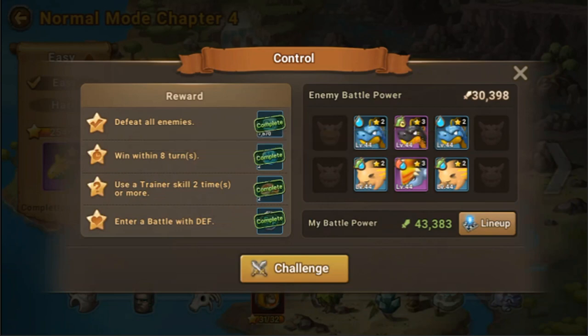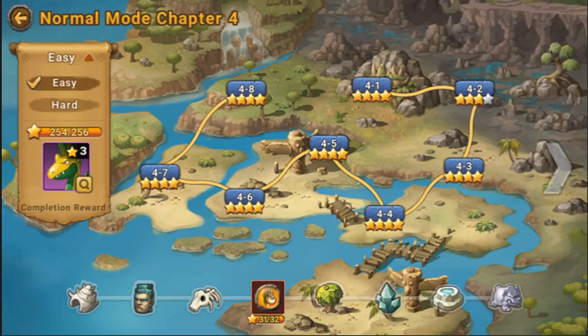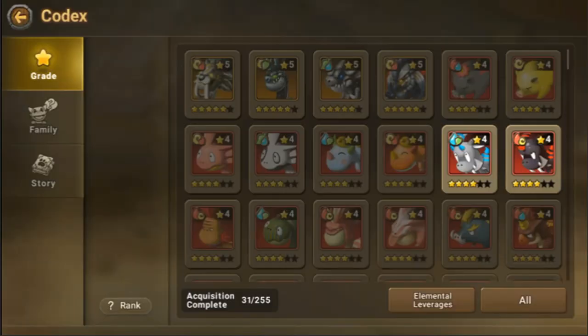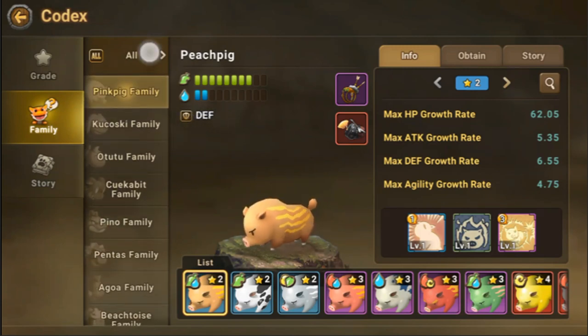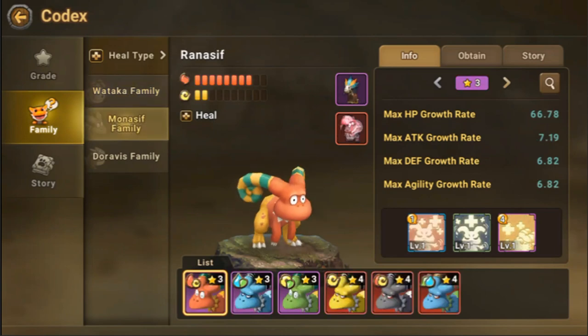As you can see, it says 'enter a battle with Death' and I completed it. That really struck me as strange because I'm not sure how I completed the entire battle with Death but cannot complete the battle with Heal. So after a few experiments and trials, I found out that Heal and Death refer to the monster types. If you go to the Codex, in the family list, you can see there's a type like Death.